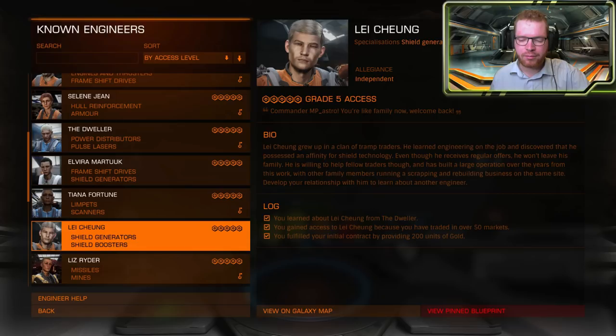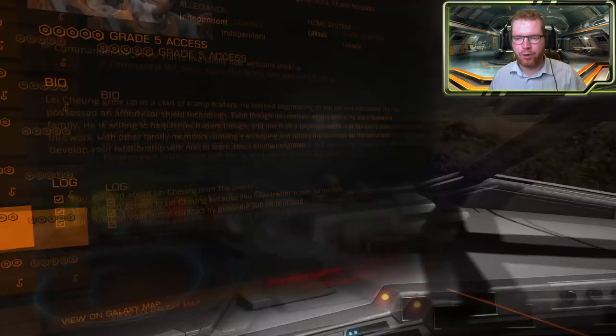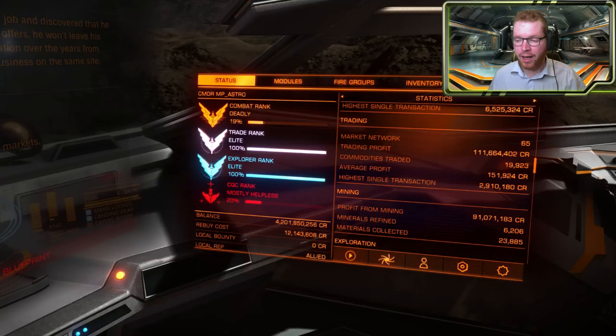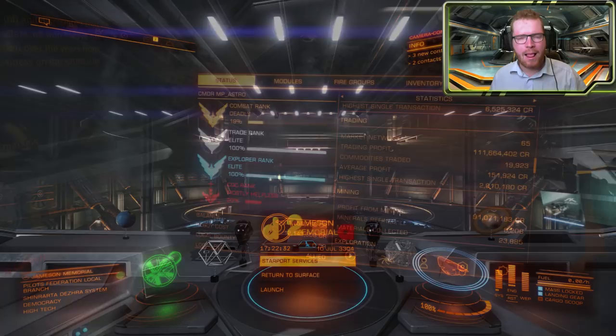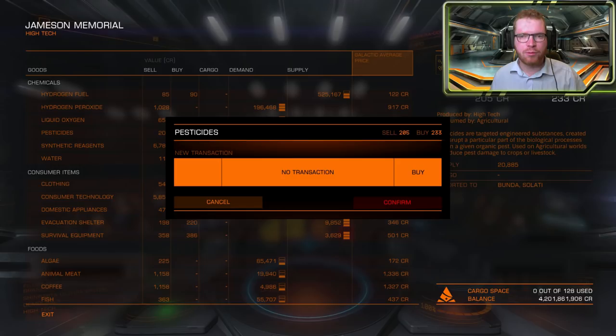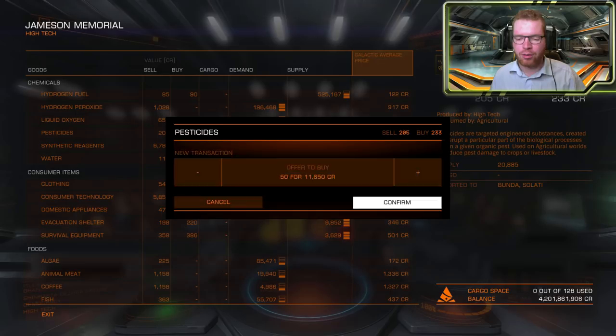The next thing you need to do to gain access is to have traded with over 50 markets. To see how many markets you have traded with, head over to the status tab, go to statistics, and scroll down to trading. You can see market network — mine is 65. To get your market network up to 50, the fastest way is to go to any station, buy 50 tons of any commodity, and fly to random stations to sell it. Just hope you haven't traded with those stations before and eventually you'll reach the threshold of 50 in your market network.